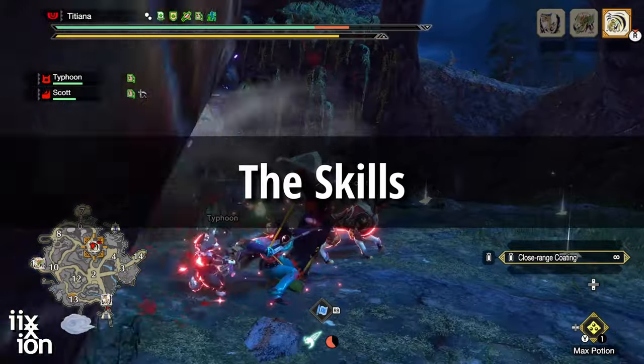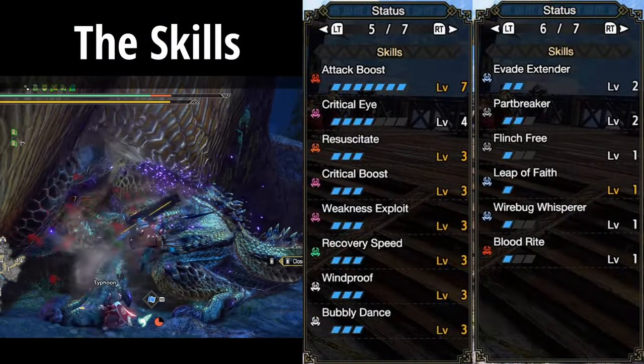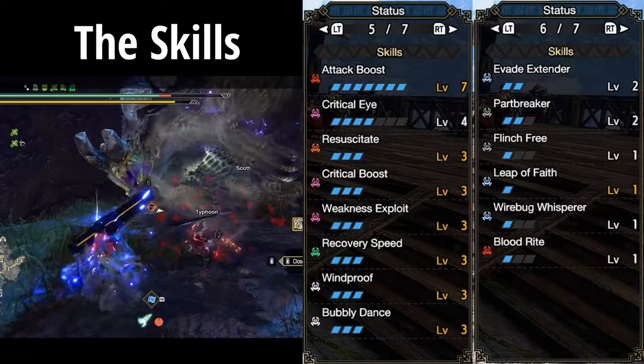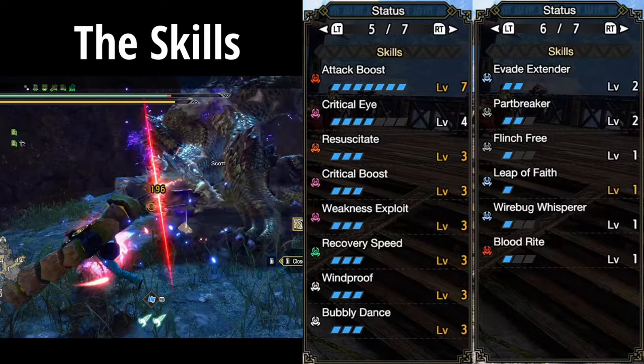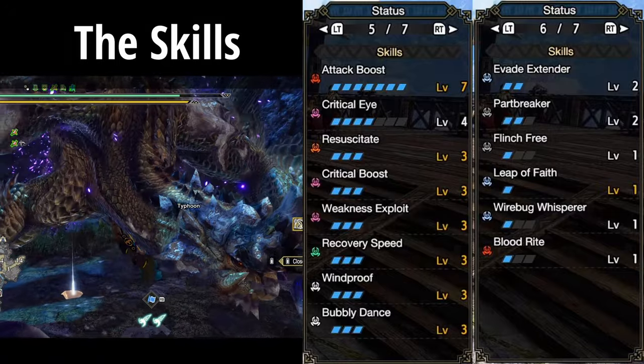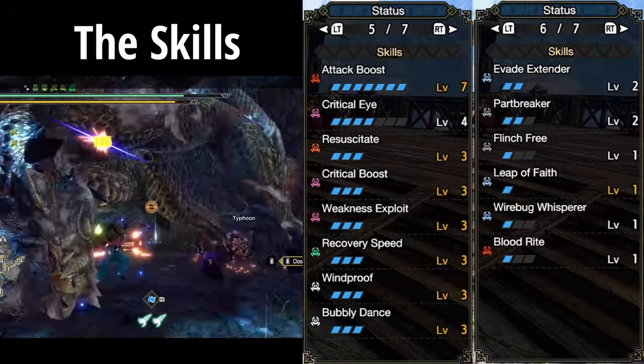Now let's look at the build. Attack Boost — I maxed it out because I have a great talisman for it. Critical Eye — as much as I can get, because the bow has zero affinity built in. Resuscitate pairs with Bubbly Dance below, giving us more attack and more iframes.